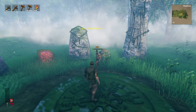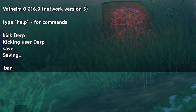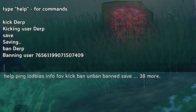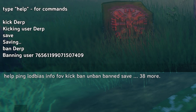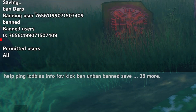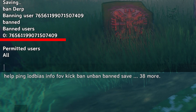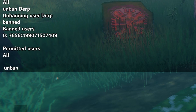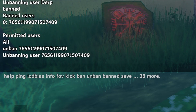They've now joined back, and to ban someone it's also very simple — just type ban and then their username. If we do that it will then ban their Steam ID. There we go, they've just been banned. If you want to see a list of people that have been banned you can use the command banned, and this will show you all the users — however it will show them by their Steam IDs and not their in-game names. You can see 'banned users 0' which is the first one and then their Steam64ID. To unban, simply type unban and then their Steam64ID, press Enter, and it shows 'unbanning user' followed by the ID.